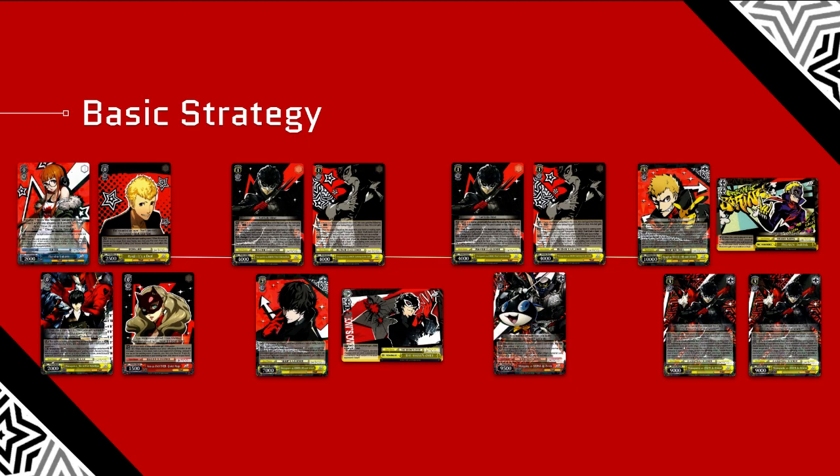Any other thoughts on strategy? Ideally your finisher looks like two Jokers and a Ryuji with the Climax, but more often than not you'll be playing two Ryujis and a Joker, which is fine. Joker wants to hit level 3s really bad, but in order to get the combo off you're dropping three level 3s on the board and we only run seven of them. The one thing the Ryuji level 1 would add is you could run more level 3s, because the markers eat eight slots.